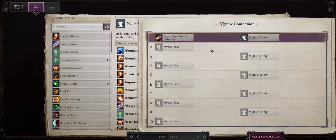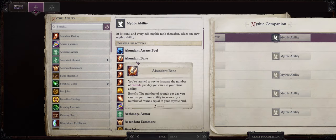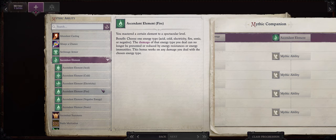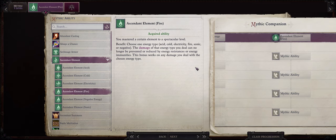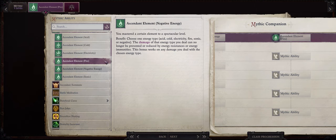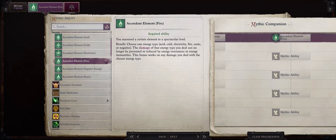Alright, so let's talk now about Ember's mythic progression. Your first choice is easy: Ascendant Element and then Fire, as this Ember build is focused on very powerful fire spells that she will gain either from the Red Salamander Ring for free, or also her Oracle Curse like Scorching Ray. So we certainly want our fire spells dealing full damage even against demons.